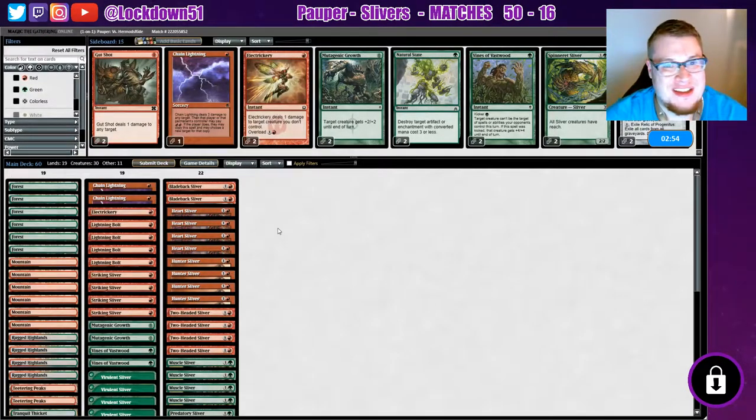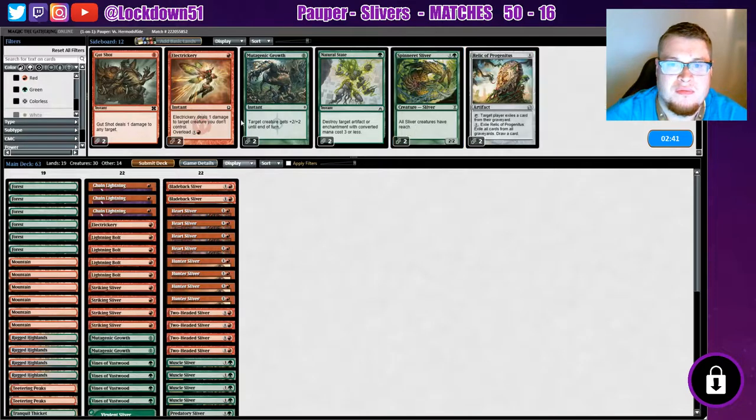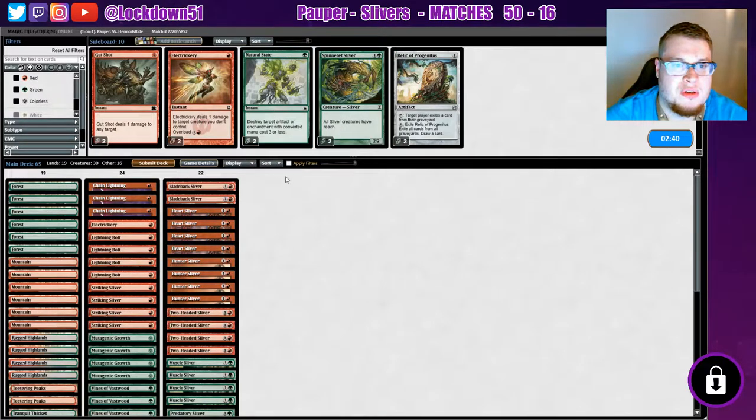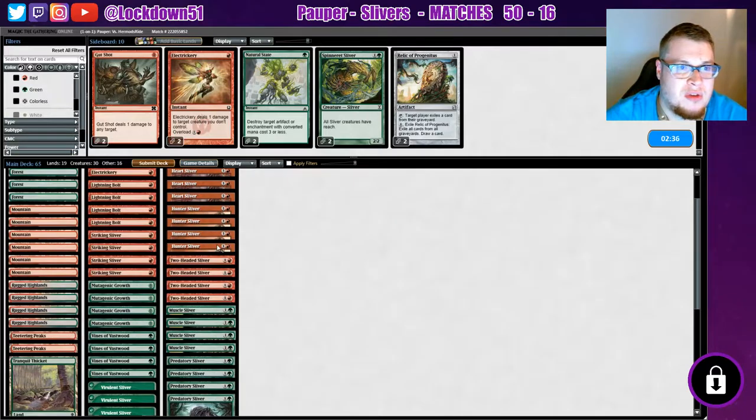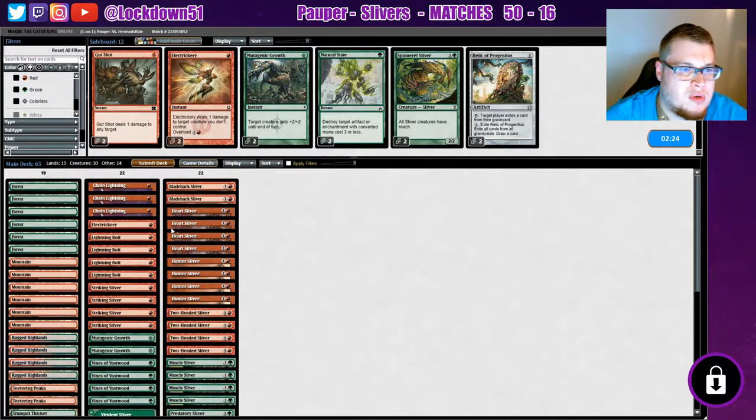I think we got lucky honestly — I think we got really lucky. We need to be just as fast as they can be. I actually really like Mutagenic Growth. Actually, Mutagenic Growth is not good for this matchup since we're losing life — so we're gonna leave just two in. We don't want to be losing life as much as possible, so I changed my mind on that. What do we not need?